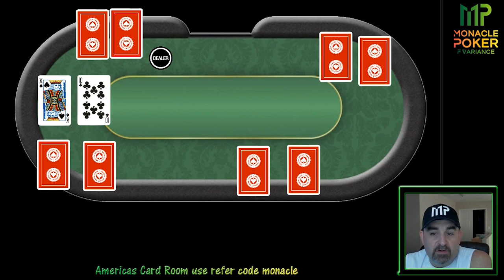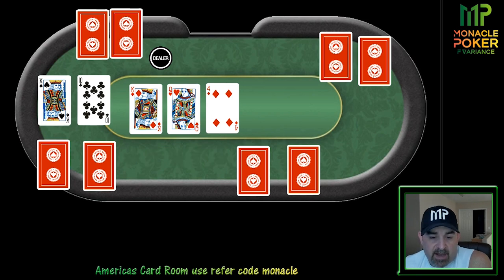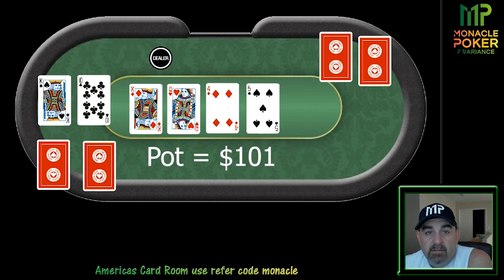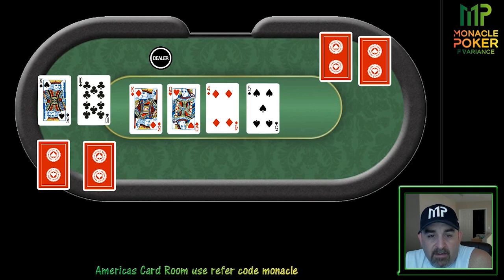A few hands later the straddle is on for $5. There are two calls ahead of me from middle position and the hijack. I call with king-ten offsuit on the button and the big blind calls. Flop comes king-queen-four with two diamonds. It checks to the hijack who bets $25. I call, big blind calls. Turn is a five of spades. Big blind checks, hijack bets $30. I put the hijack on a flush draw or maybe a weak king or queen-x. I raise to $100. Big blind folds. The hijack folds and tells me he had a king.